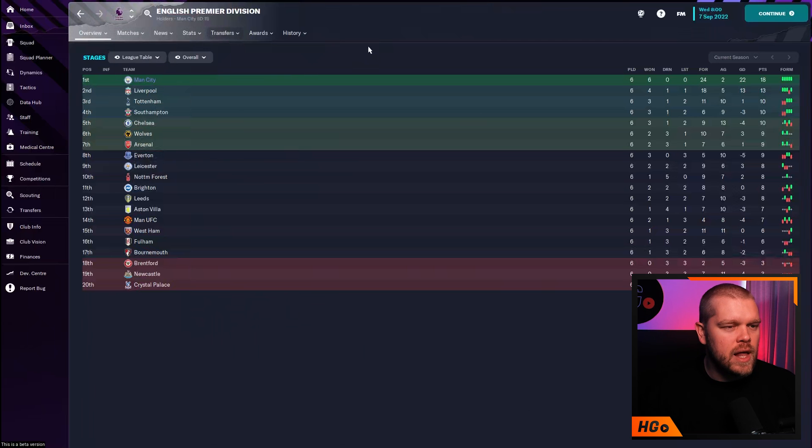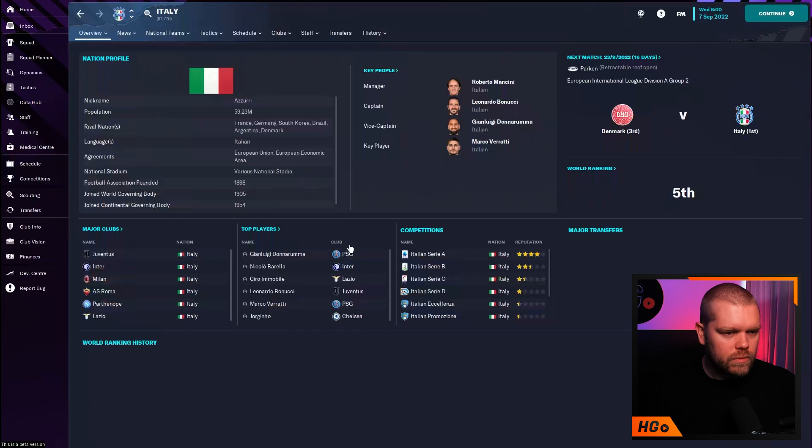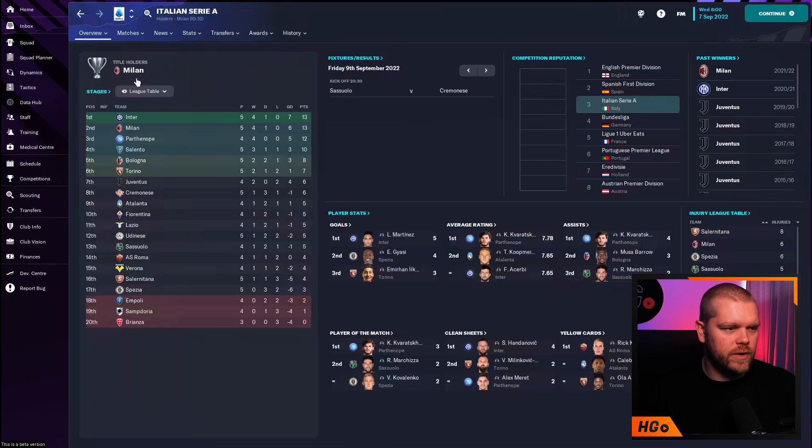It will take a little time, but your game will then look like mine. If we go through the Premier League you can see everybody's logos are there. Head over to Italy and have a look at Serie A — you can see all the Serie A badges and club names in there. I've also done my faces pack, and that video is coming out very soon. If you found this useful, please drop a like and let me know in the comments who you're starting your first FM23 save with.